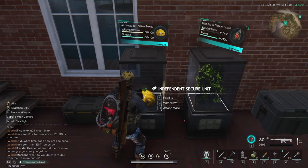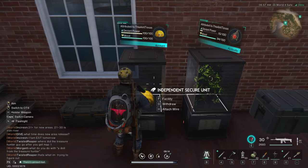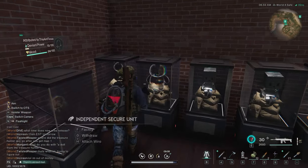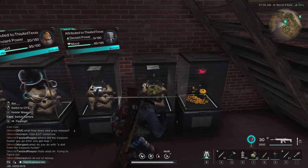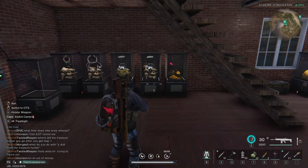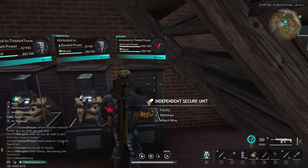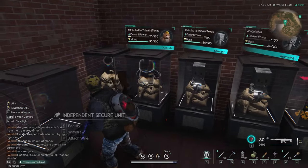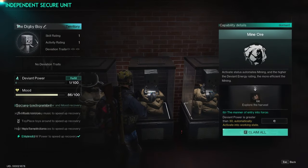Once you unlock resource gathering tools, use your resources to build independent secure units, which house your individual deviations. Every deviation that gives you a decent bonus should have a secure unit built for it. Multiple of the same type is fine — they all work for you like pets. For example, the butterfly deviation is a combat deviation giving you combat-centric abilities and bonuses.